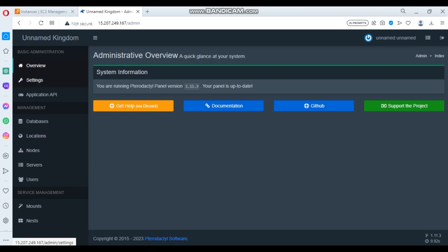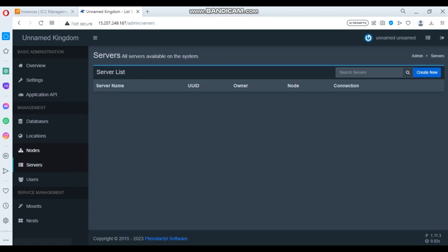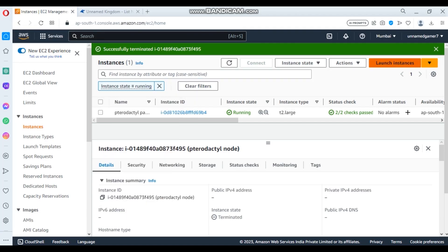Hello guys, this is Unnamed, and in this video we are going to see how to make your Wings server in a Pterodactyl panel — how to create servers and play in it. Firstly, you need to open AWS.